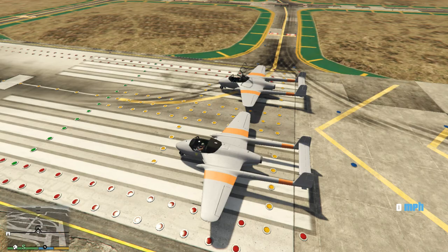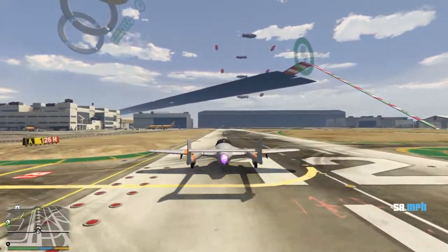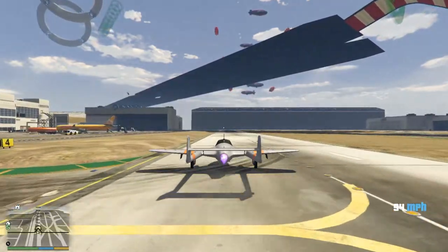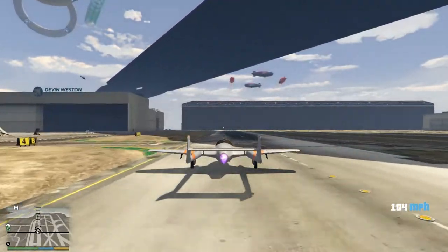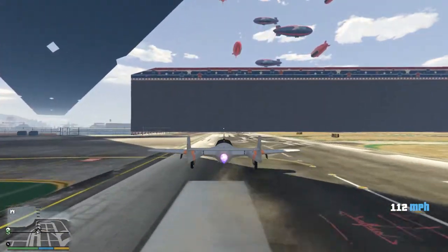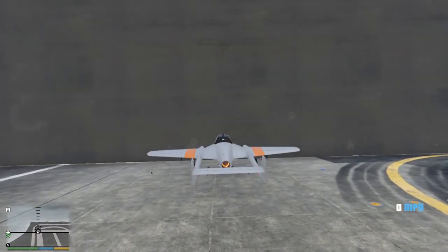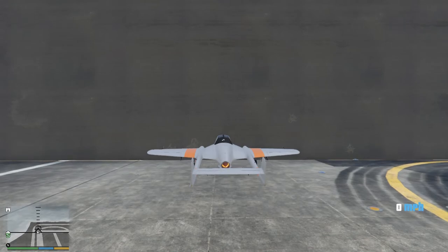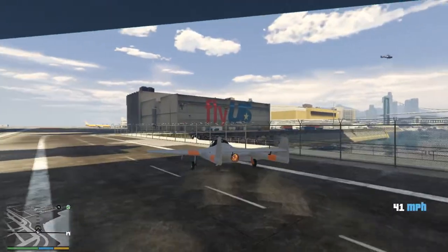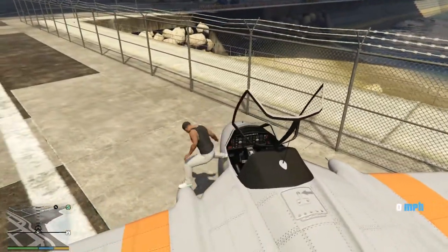Just to confirm, the engine on this aircraft is stock. In three, two, one, go. All I'm doing here is simply applying full throttle, not pressing any other buttons on the controller, seeing what speed the aircraft gets up to. The aircraft got up to a speed of 114 miles per hour — this is with the stock engine. I'm just going to move this jet out of the way and get over to the other one.